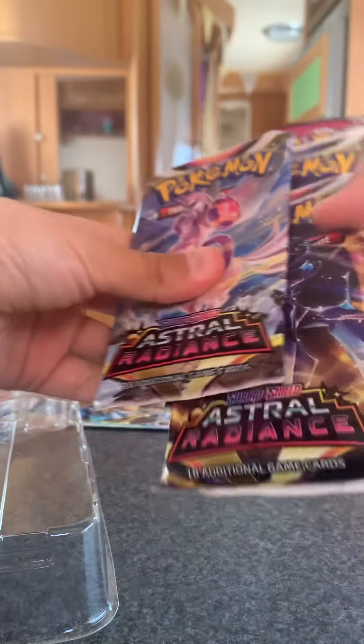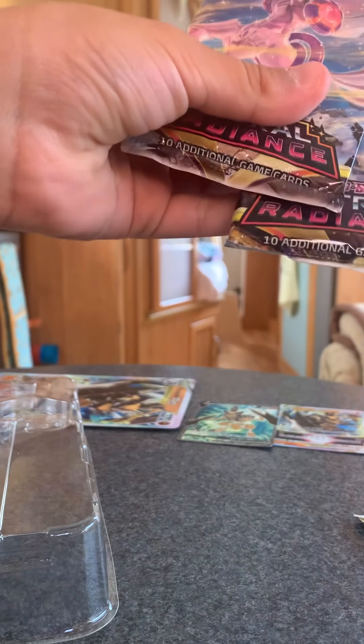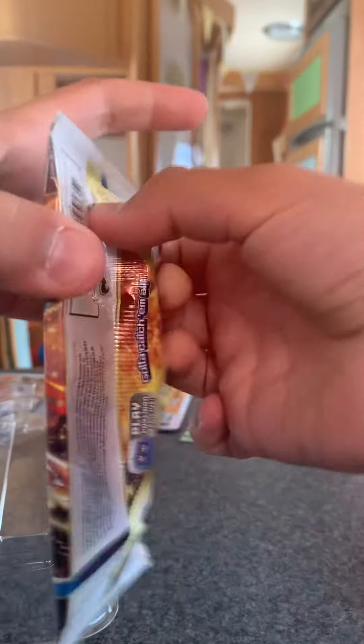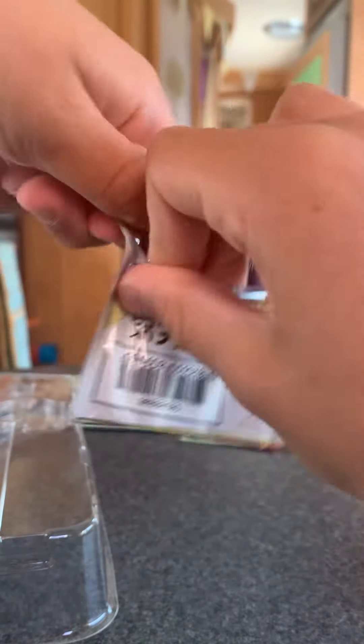We've got five packs each. Let's see what we've got. So we've got two Astral Radiants, one Brilliant Stars, and two Fusion Strikes. Let's start with Brilliant Stars.